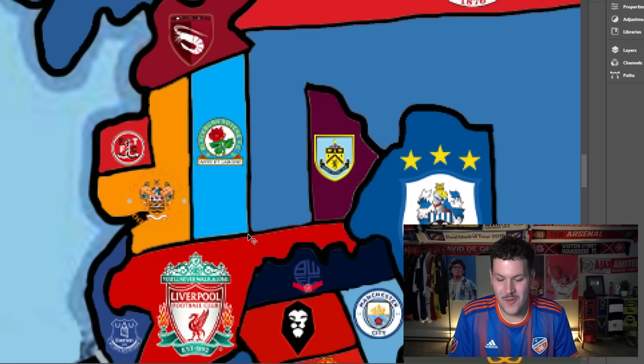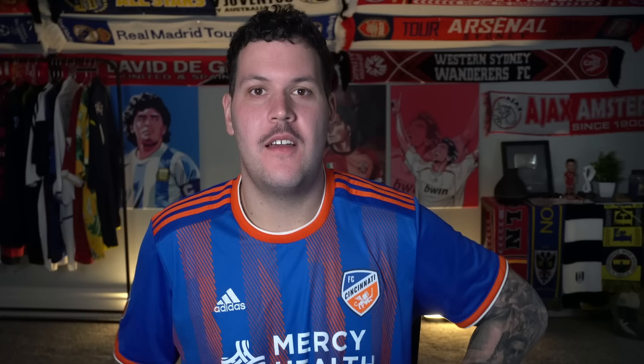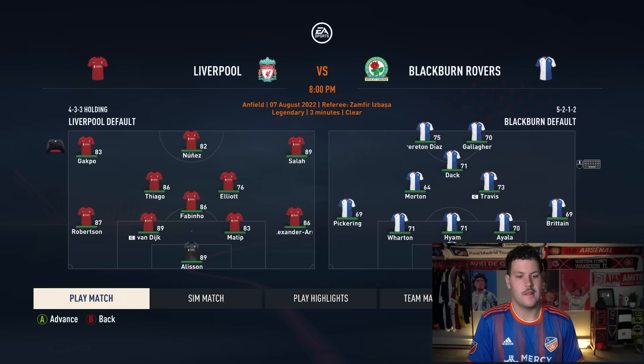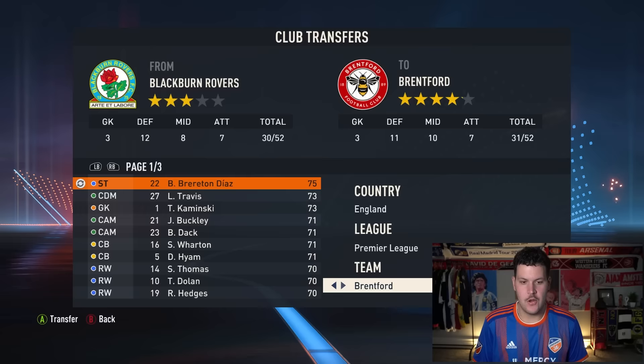Blackburn Rovers are drawn heading southeast toward Liverpool. The 1990s called — they want their mega fixture back. Liverpool have home field advantage. Please Blackburn, pull off the upset. But it's not to be — Liverpool win again. Across two games in this video, Liverpool have a 10-nil aggregate. Who's going to stop Liverpool?